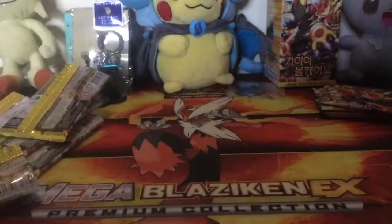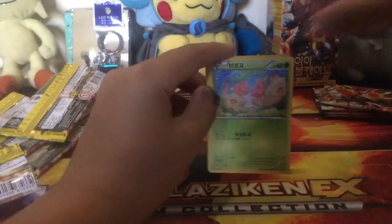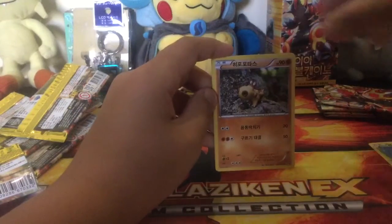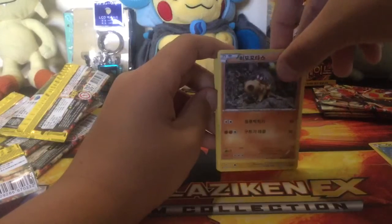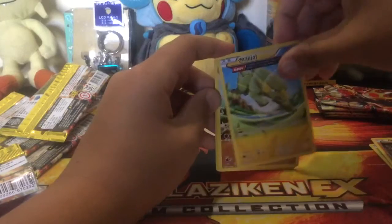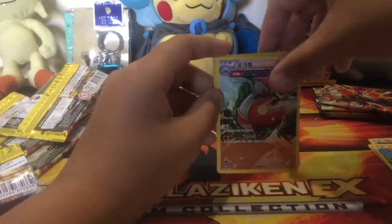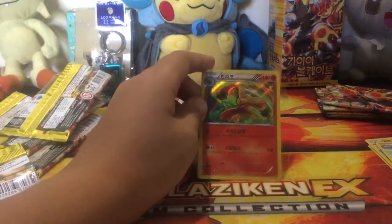Okay, so in this pack we've got a Shroomish, we've got some sort of cool-looking hippo — Hippopotas, we've got an Electrike, we've got a Medicham, two Ancient Trait cards, and a holo Blaziken king — that's a very nice card!